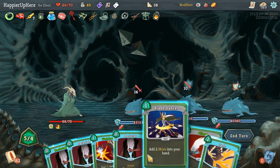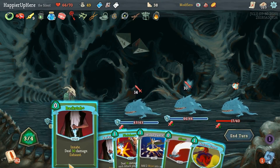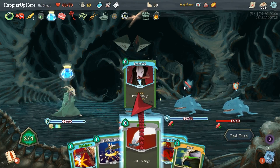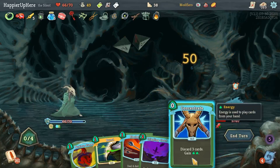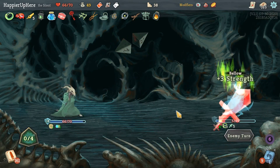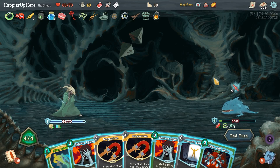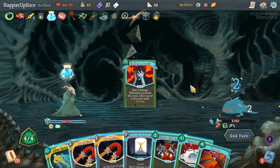Backstab one, then Dash, then double damage Backstab. Afterimage is great. The Dead Branch might help me quite a bit. Another Backstab, kill with a Slice, then Blade Dance, Shiv, Shiv, and Finisher for a bunch of damage. I can keep going by playing the Crippling Cloud. That was a very good turn. I have an elite after this - let me try to get the Pendragon upgraded, which means playing a bunch of attacks.